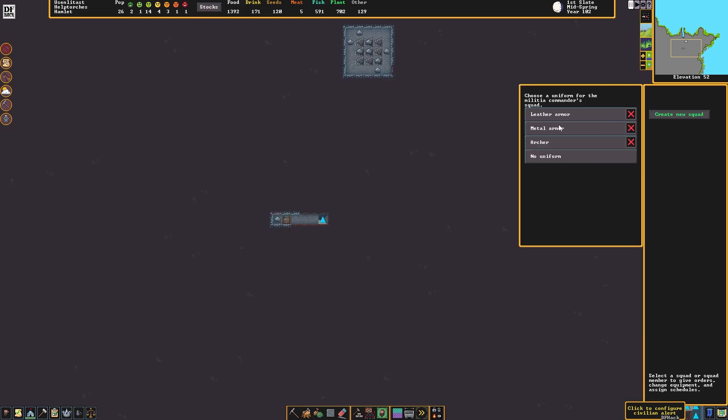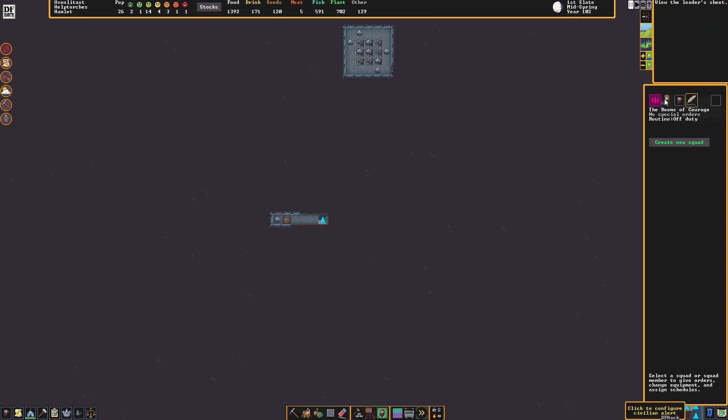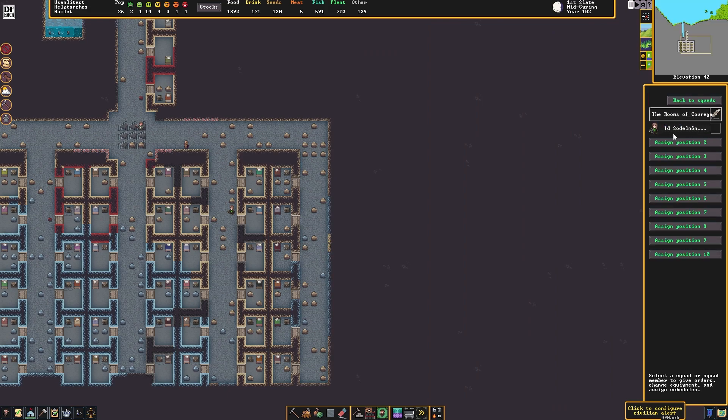Create new squad. Archer. Oh, I just killed it — I did the same thing last time I played the game. I destroyed the armor profile. All right, let's see if we can figure this out. That's a squad.